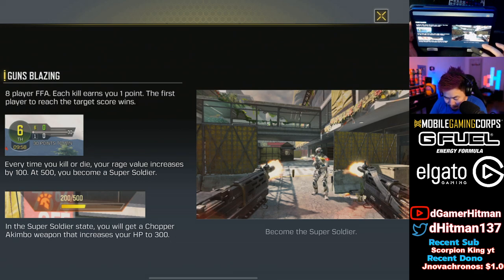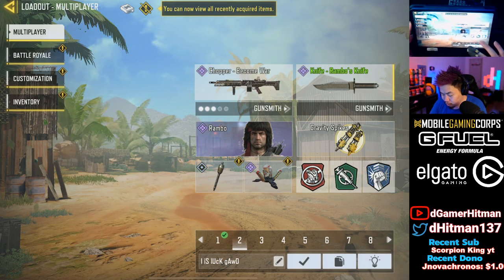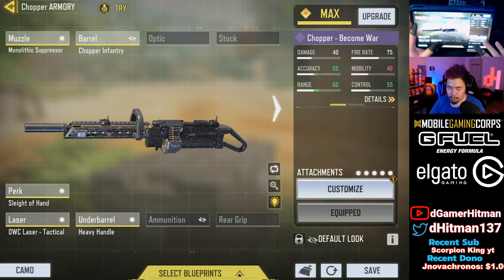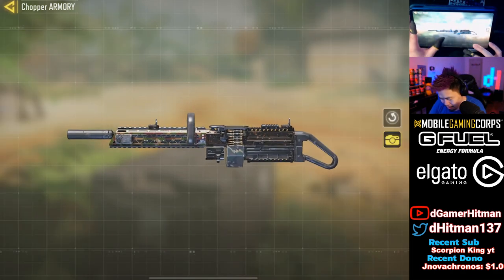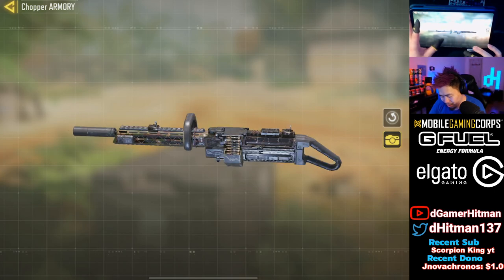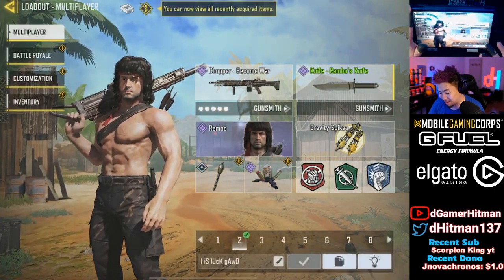Gun Blazing - so let's take an example of what this is. Eight players, each kill earns a point, first player to reach the target score wins. Every time you get a kill or die, your rage value increases by 100. Five hundred because super soldiers - you get chopper akimbo. Okay, we have to go Rambo. I think we have no choice. I will use a chopper, we'll go chopper, we'll have a knife. Okay, this looks really weird when you customize it.